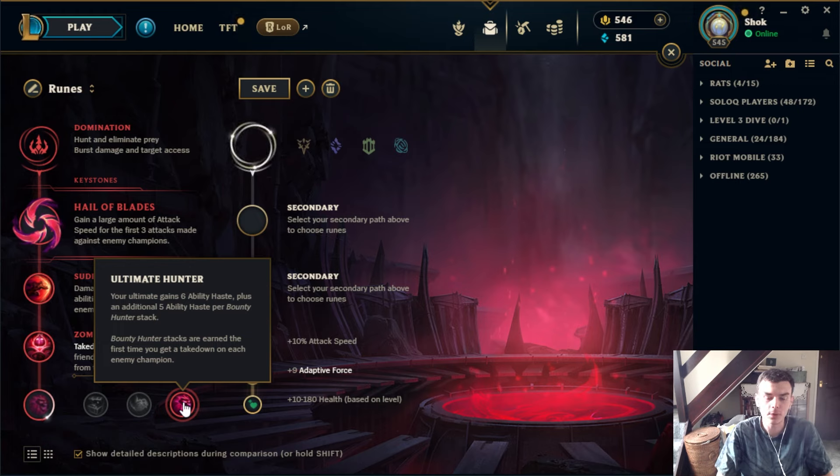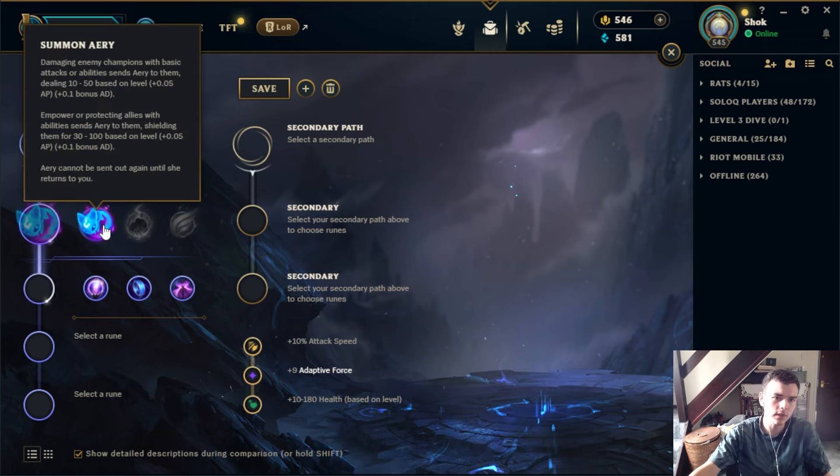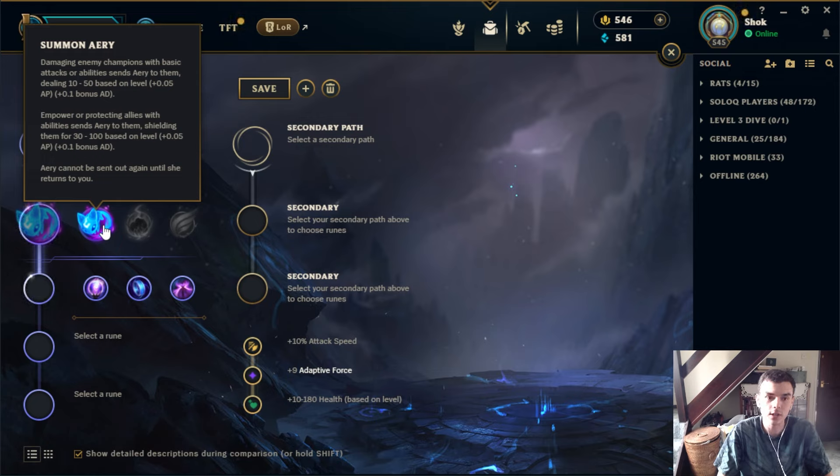Ultimate Hunter is really really good, and there are some champions that go into the Domination tree specifically to grab it. If you're a champ that's very ult-reliant — like Kennen, Ahri, or Lissandra where you really just want your ult up as much as possible — then Ultimate Hunter is very very valuable. It's also useful for champions that don't really want CDR for normal abilities but still really want their ult up. Sudden Impact and Ultimate Hunter are the two best runes in this tree.